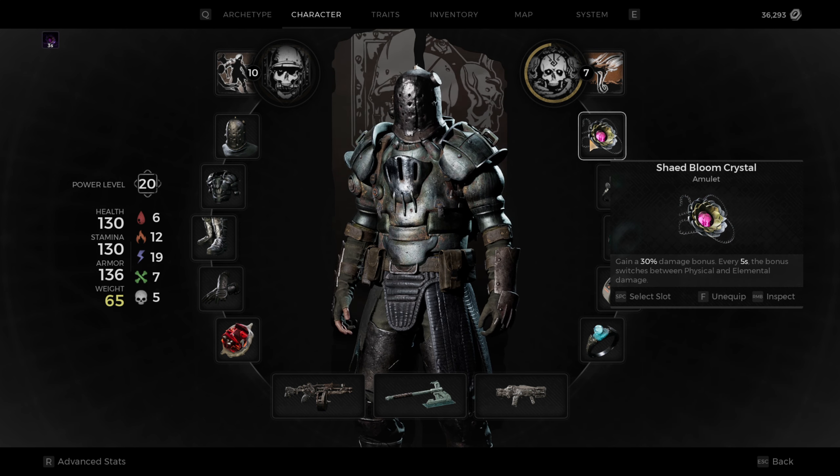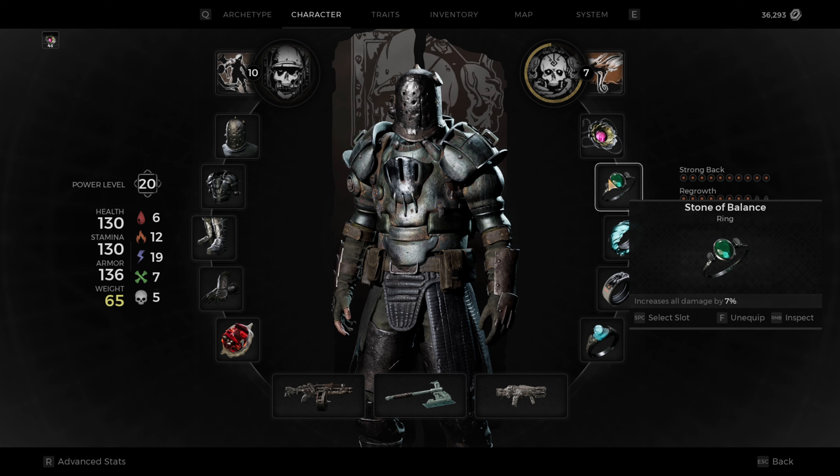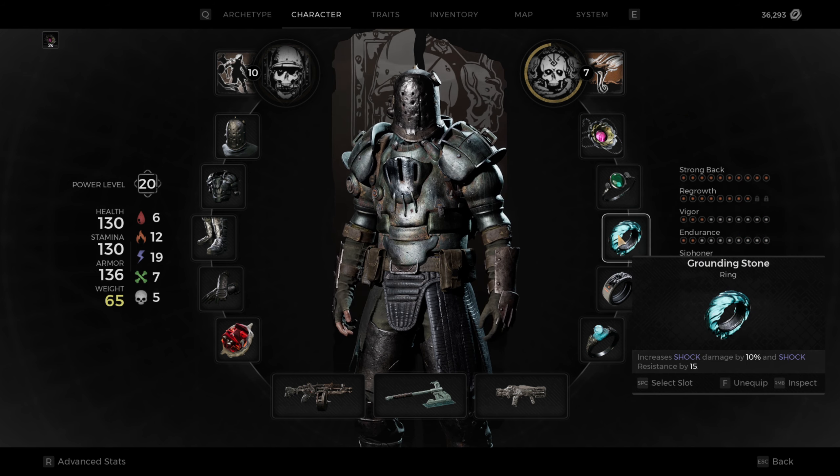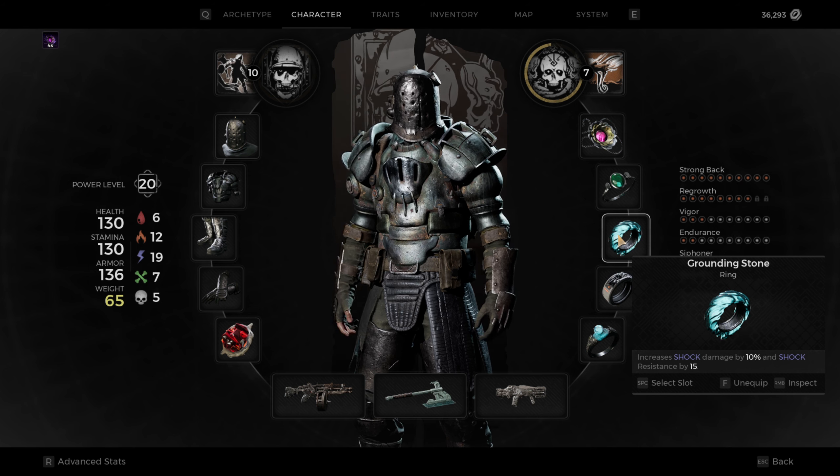I started off going with the Shade Bloom Crystal. For all these items I'll be happy to let you know where to get them in the comments, but this is just a build video. The Shade Bloom Crystal gains a 30% damage bonus which changes every 5 seconds — right now I'm doing physical, and after the timer runs out I'll be doing elemental. That's very useful since I use the Enigma and Corrosive Rounds. The next ring is the Stone of Balance, which increases all damage by 7% — any extra damage you can stack is always fantastic. We also have the Grounding Stone, which you can buy from one of the vendors in town; it increases your shock damage by 10% and resistance by 15%, which pairs well with the Enigma and the Krell Axe — both do shock damage and apply a debuff worth of damage every once in a while.